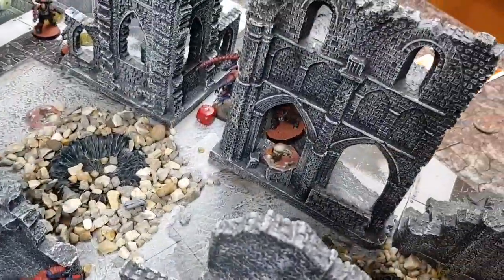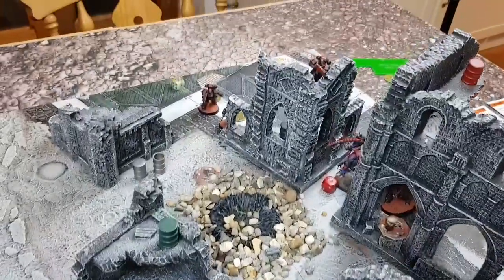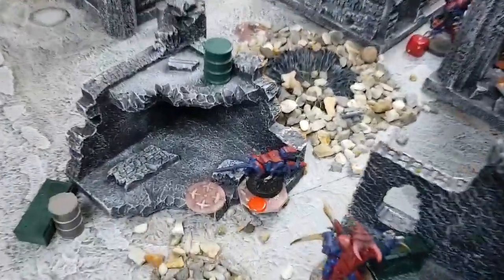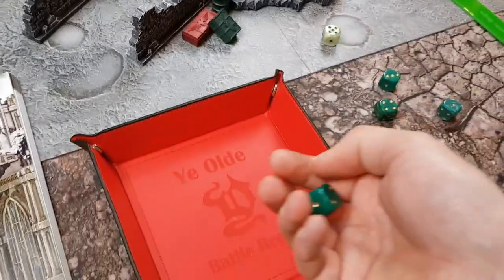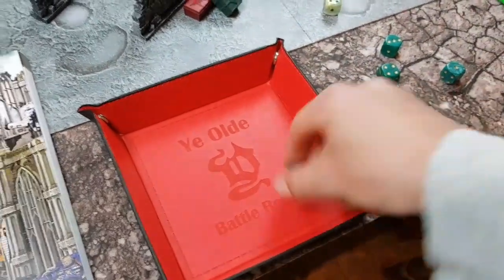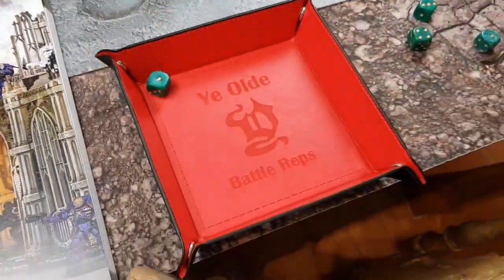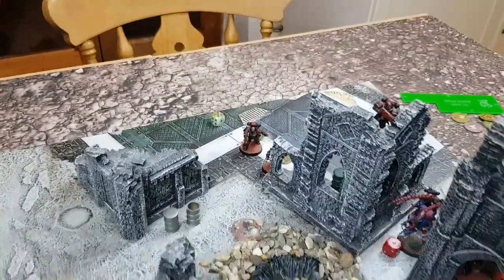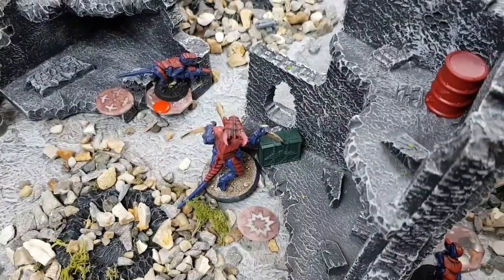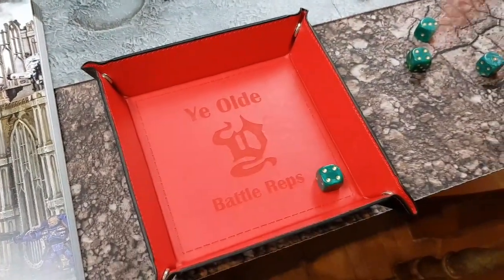The Termagant fires at the leader — hits on sixes, misses. The sniper fires at the leader — obscured so hitting on threes. Hits, fours to wound — wounds. The leader has a four-plus save. That saves him, he's done. One more Termagant fires through the gap at the leader — hitting on sixes, nope. The last model fires at the Tyranid Warrior — obscured and over half range so hitting on fives. Doesn't hit.